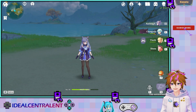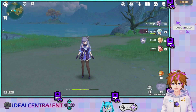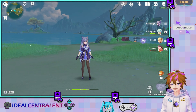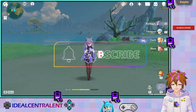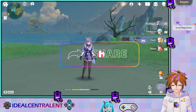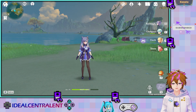Esto más que nada es porque muchos no tienen a Qiqi. Entonces Yona aquí cae bien. Pero igual, si tienen a Qiqi, preferiblemente mejor ponla. Eso es todo por mi parte, espero esta guía les haya servido. Ya saben que en el canal tenemos más videos de guías y demás. Nos vemos, soy Kona, y esto fue IdealCentralend. Adiós.